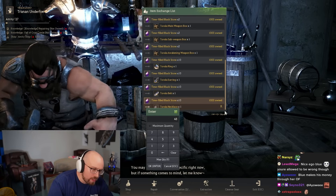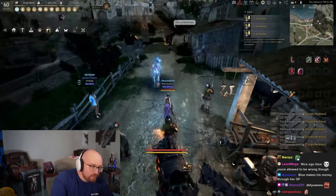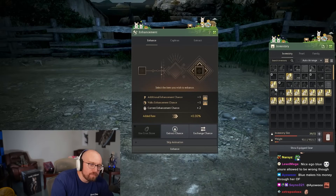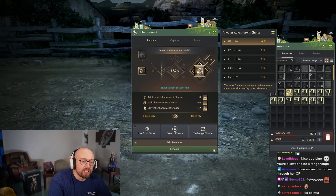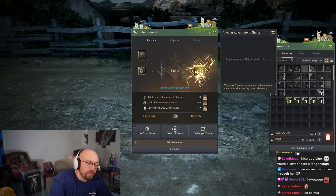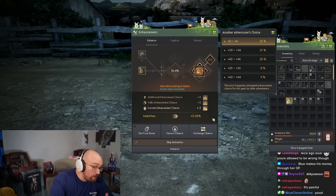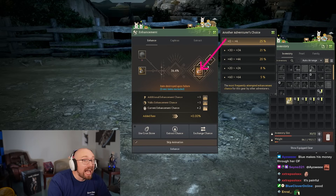To enhance Tuvala accessories, open the enhancement window and just click enhance. You do not need to use fail stacks until it hits about Tri. Be aware: if accessories fail, they blow up and you start from nothing again. Just click it up to Duo and then hit Tri.